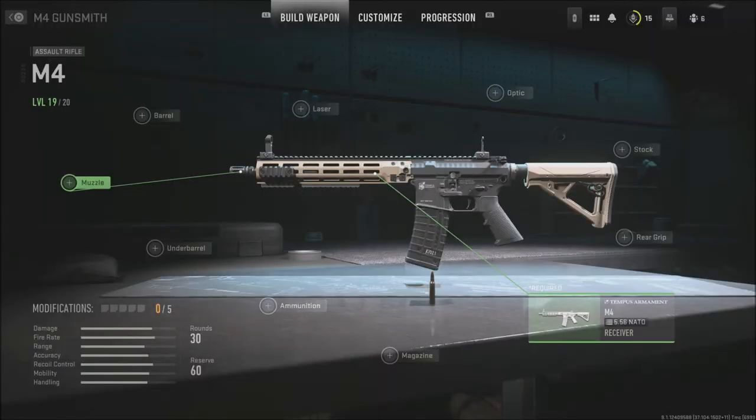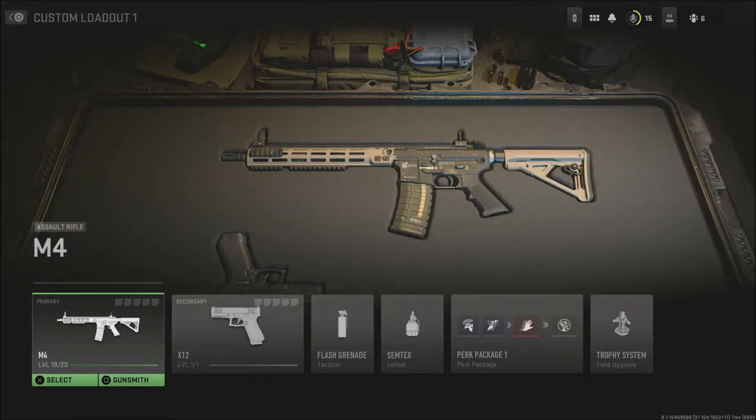What is going on guys? Gray here today. Let's talk about how to unlock attachments and other weapons inside of Modern Warfare 2's beta. It's a bit confusing the way they've changed up the attachments this year, but once you get the hang of it, it's pretty easy.